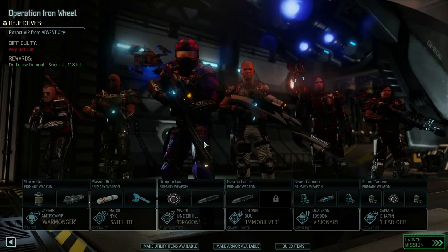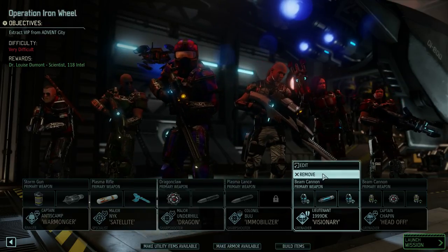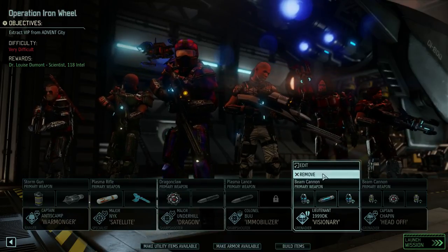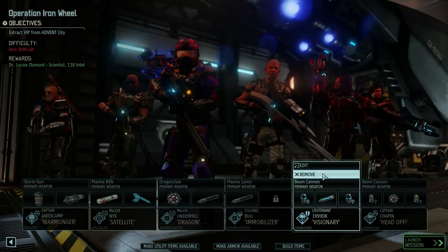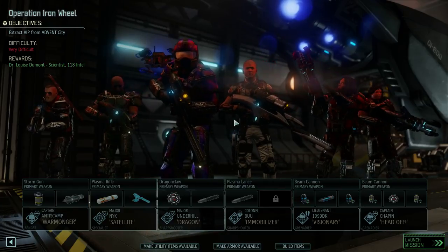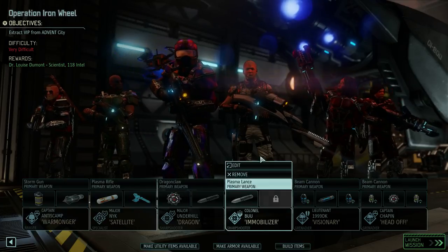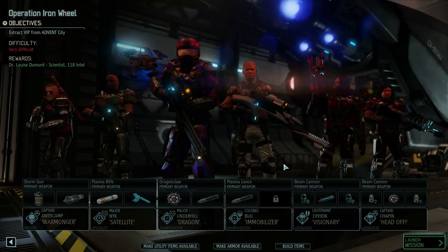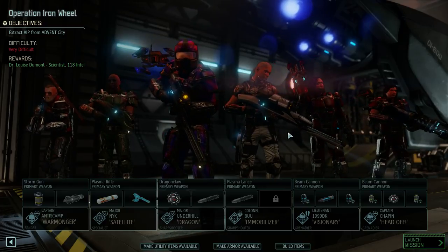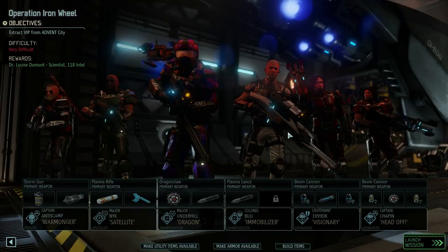We're going to get some intel as well — that's good. It might be better to bring our psi operative, but I think we leave this team together. They did really well, and it's going to be a very difficult mission, so we need people with a lot of experience. Now we've got our great sniper rifles — the plasma lances. Yeah, I think it's going to be a pretty good mission.